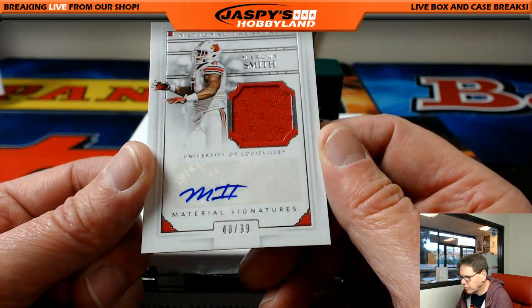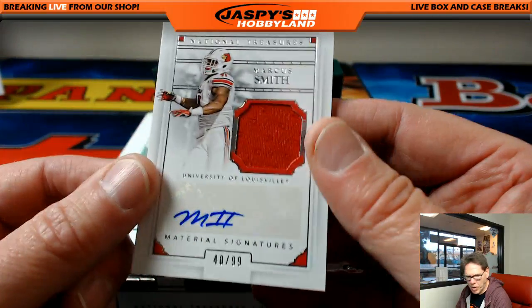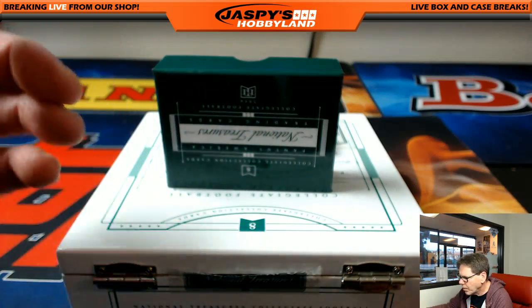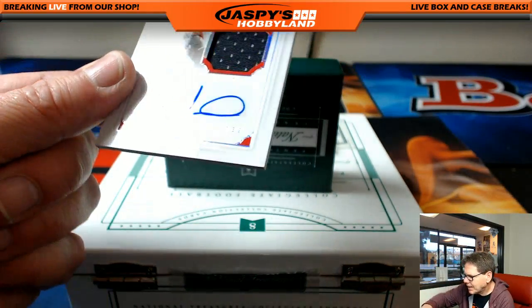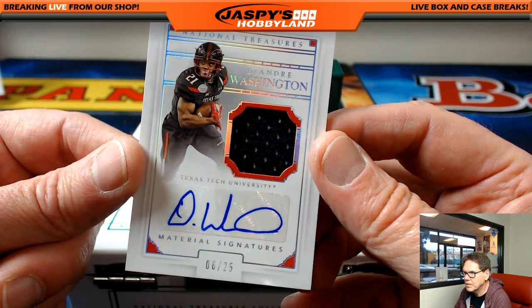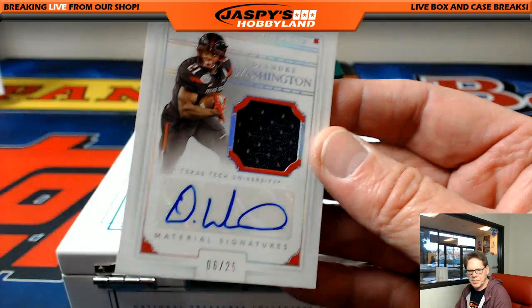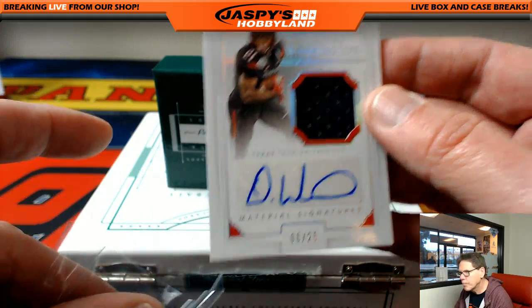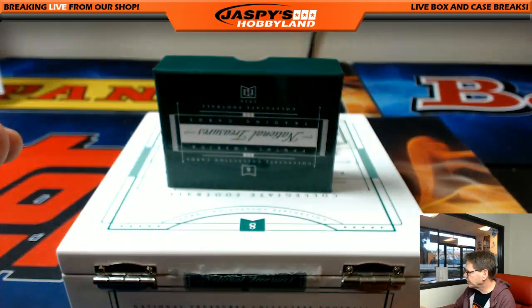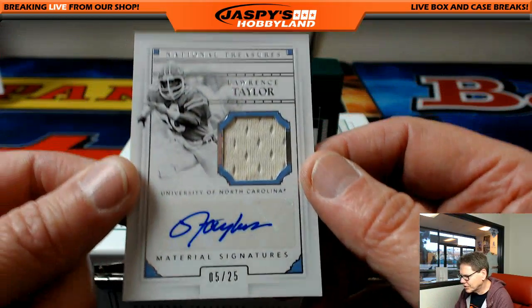Marcus Smith, 40 out of 99. We'll have to look that one up. And next up, DeAndre Washington, 6 out of 25. Very nice. DeAndre Washington — who does he play for, Ron? I do believe Demarcus Robinson's on the Chiefs, I'm not 100% sure. We'll get that. Material Signature — wow, very nice.